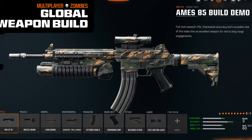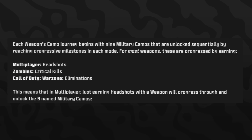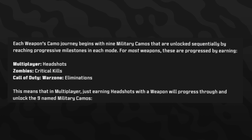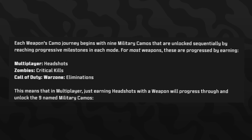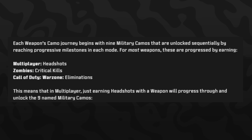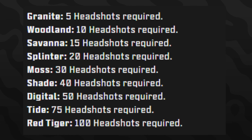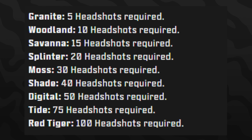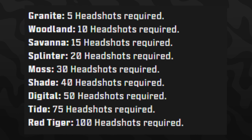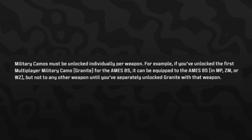The majority of challenges for these military camos are going to be headshots. Each weapon camo journey begins with nine military camos unlocked sequentially by reaching progress milestones in each mode. For most weapons these are progressed by earning multiplayer headshots, zombies critical kills (which is basically headshotting zombies), and in Warzone just getting eliminations. So in multiplayer, just earning headshots with a weapon will progress through and unlock the nine military camos. You unlock Granite at 5 headshots, Woodland at 10, Savannah at 15, Splinter at 20, Moss at 30, Shade at 40, Digital at 50, Hide at 75, and Red Tiger at 100 headshots.